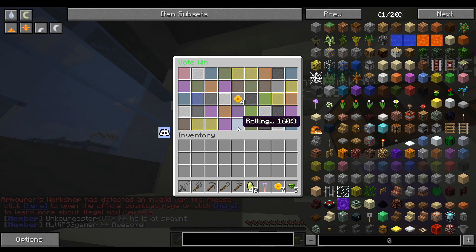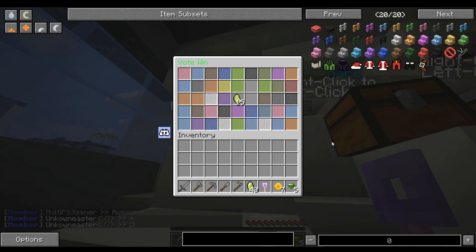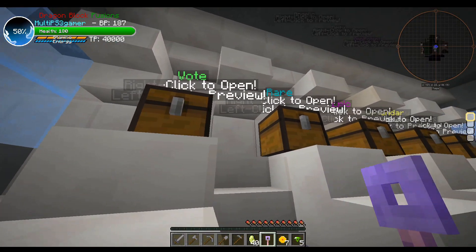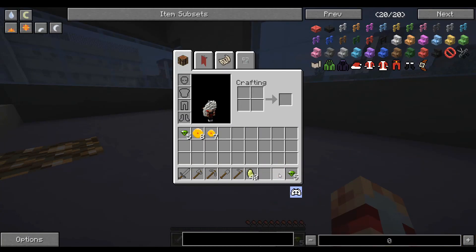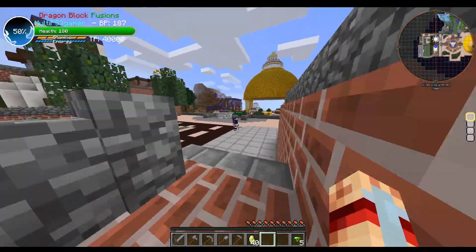This dude in spawn is very helpful — unknown easter, thank you! Five thousand TP. Our last vote crate — let's see what we get. Something good possibly — maybe some power-ups? Rare crate. We can get 100 power-ups maybe. Dragon blocks — usually you'd want dragon blocks, but in this case I don't. There's more crates up here. There's a TP trader — can I trade in my TP? Senzu stack, that's kind of convenient.